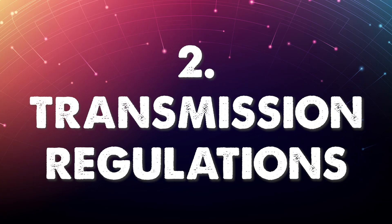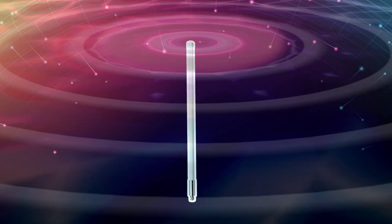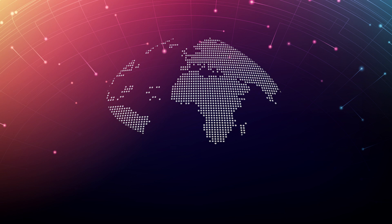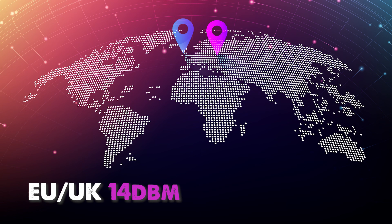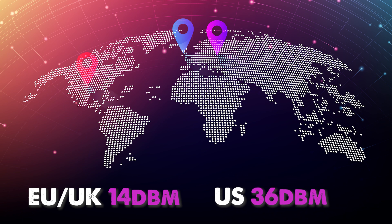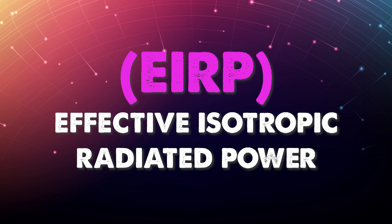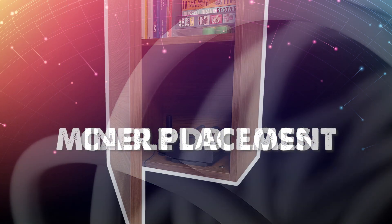Number two: transmission regulations. Each country is regulated to transmit a certain power output from your antenna. If you are based in the EU or UK, the legal requirement is a power output of 14 dBm. For the US, it is 36 dBm. To calculate the final power output from your antenna, there are many factors to consider, such as interference, cable loss, and placement.